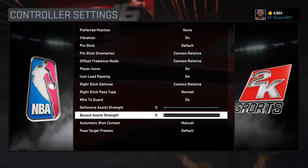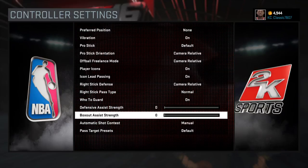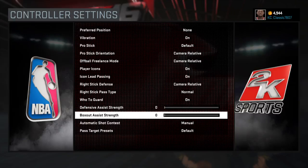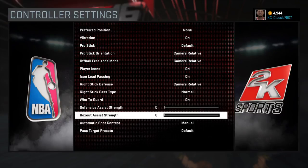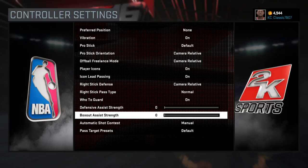Same thing with the box out assist strength — I just have it on 0. To me, I always hold down L2 anyway when I'm grabbing rebounds, so it wouldn't have really mattered what it was on because it's so natural for me to hold L2 when rebounding.